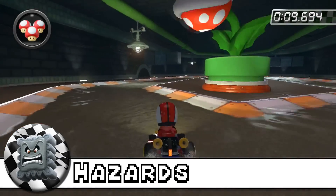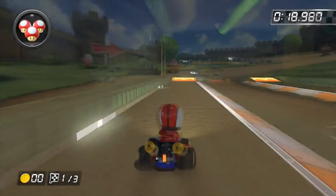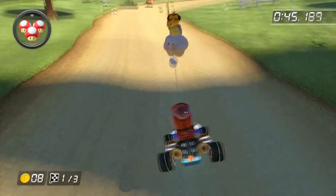Number 2: Hazards. First, we have the piranha plants. Then some goombas scattered around these two parts of the track, followed by bottomless pits and out-of-bounds areas, so make sure to avoid all of these.